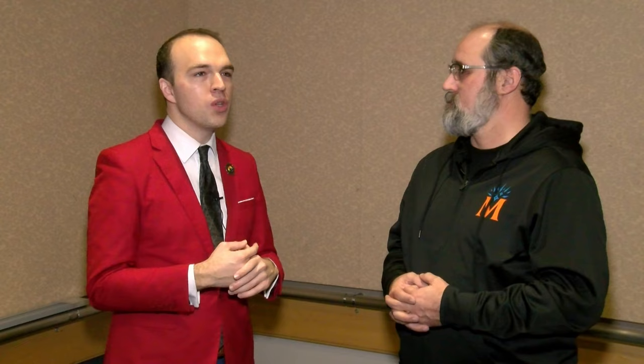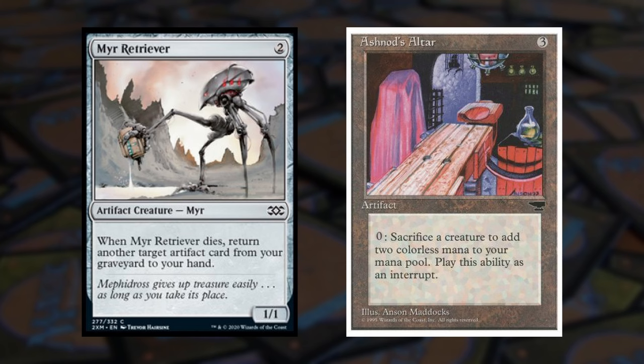There's a deck called Ultratron, which is a Tron deck that combos out with two Myr Retrievers and an Ashnod's Altar to make infinite creatures coming into play triggers. Then Golem Foundry — a common that when you play three artifacts you get a 3/3 Golem — you get infinite 3/3 Golems. So there are a lot of very unique strategies on top of things you'd expect, like Burn, which is always around. You get Lightning Bolt, Flame Rift, Fire Blast — a lot of the top hits of Burn in Magic history. It is a powerful format.